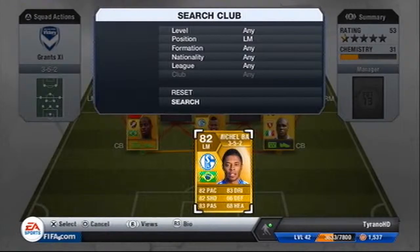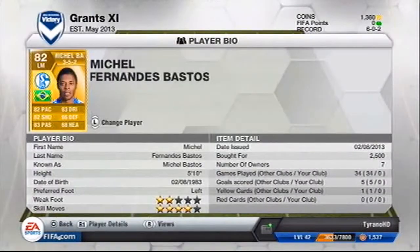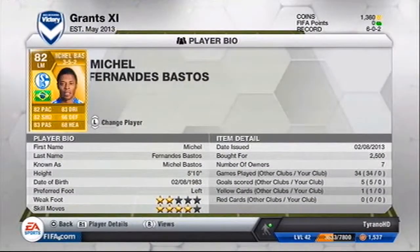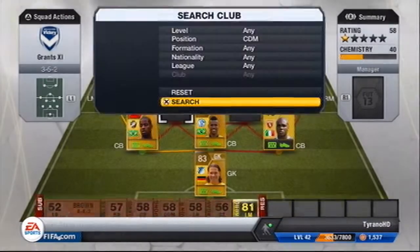Left mid we have Michel Bastos — 82 pace, 82 shooting, 83 passing, 83 dribbling — so well rounded. The only annoying thing is he's left footed on the left side and he's got 2-star weak foot, so you can see the problem there.